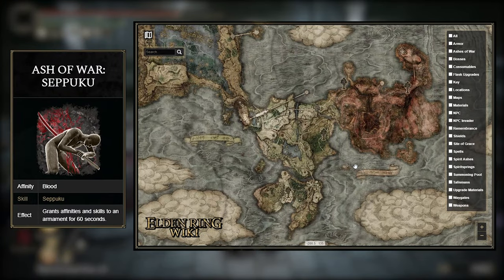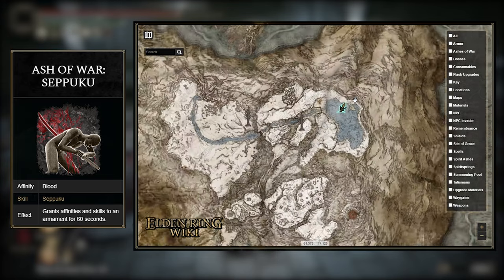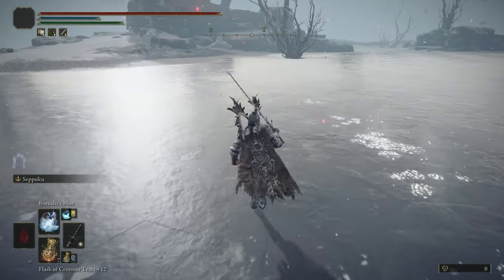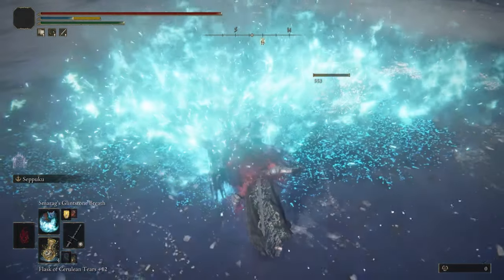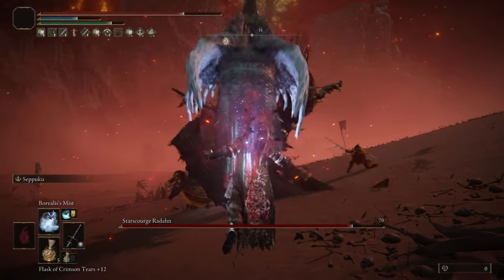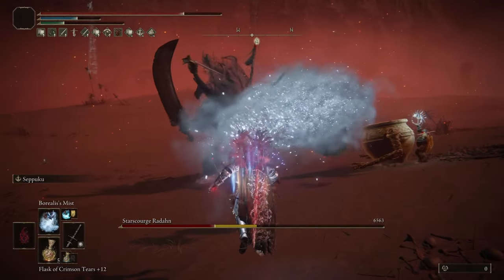And lastly, for the Ash of War Seppuku, you'll have to reach the Mountaintops of the Giants area and kill an invisible teardrop scarab to be rewarded it. You can see its footprints in the snow, and it's a lot quicker to be in its path when it comes around instead of chasing it from behind because it is pretty fast. In regards to the helmet, I'll show you how to get that later on when I talk more about the armor stuff for this build.